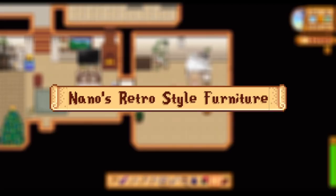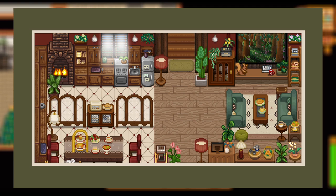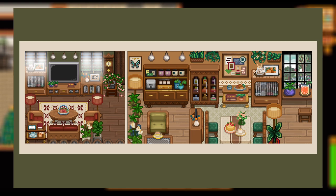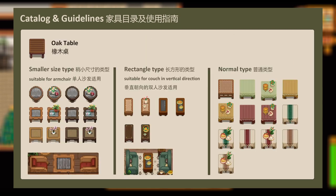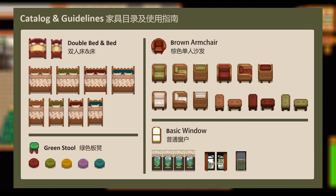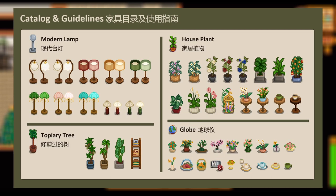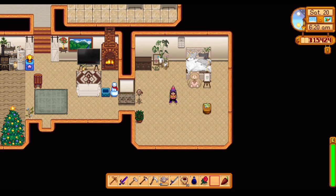Coming in next, we have Nano's Retro Style Furniture mod — one I'm hard-choosing for my next big playthrough. It gives you a set of retro style furniture with quite an extensive range, including cabinets, rugs, tables and chairs, floor-to-ceiling windows, wall decorations, plants, and so much more. I'm truly obsessed with this one. There are so many versions of coffee tables, bookcases, dressers, different chairs and tables — the customization is insane. I'd super recommend it if you like the vibe and can't settle on just one thing.